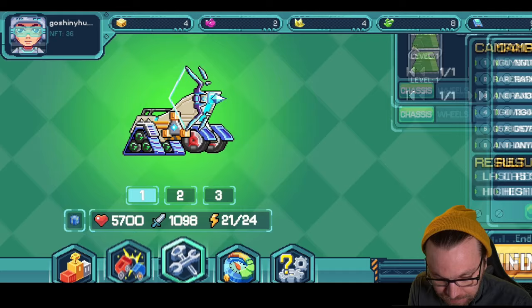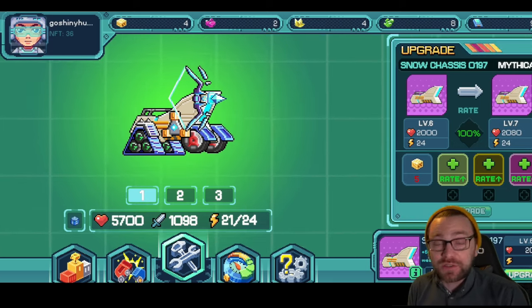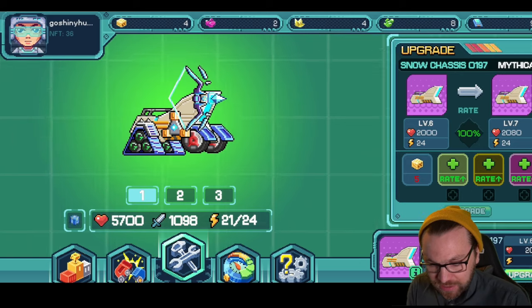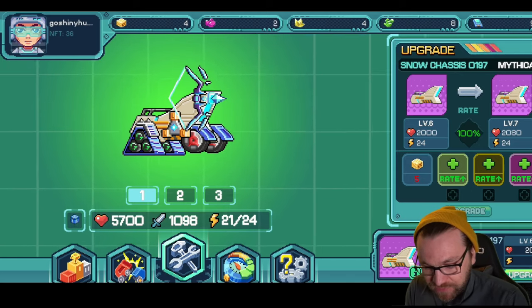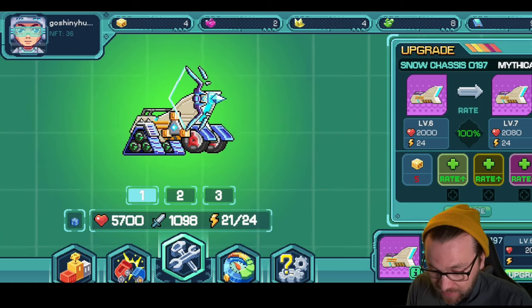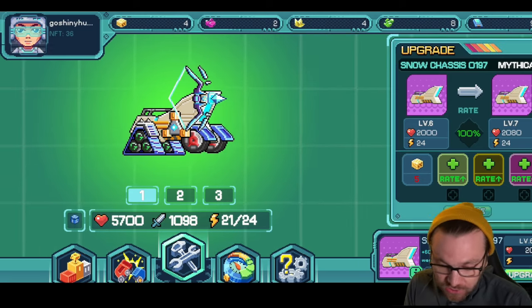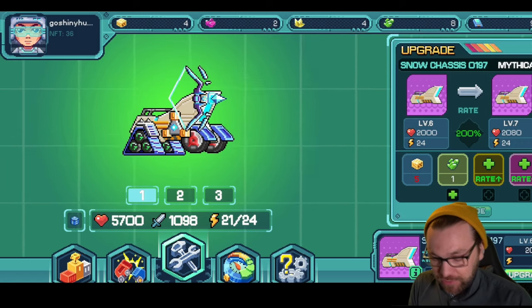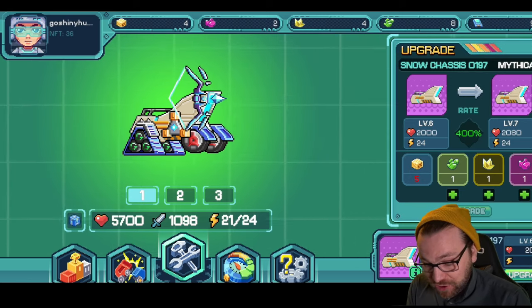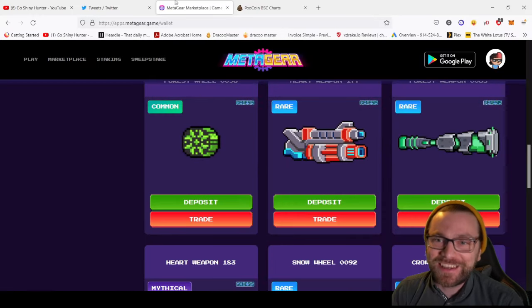We have upgraded some of these pieces. If you don't understand the upgrading feature - I didn't realize it was using up my gold because it didn't have a counter on it. Now it costs five to upgrade the Snow Chassis because I upgraded it to level six, and with that it'll boost your health. With my weapon it'll boost the attack. There's not a guaranteed chance that you're actually going to upgrade it, so by hitting that you increase the chances, and you can add these pink ones to make it 400% more likely - but those pink ones cost a hell of a lot.